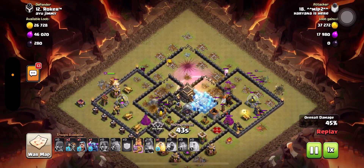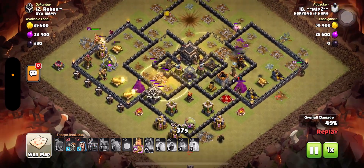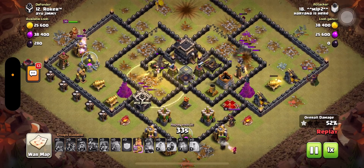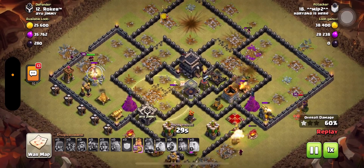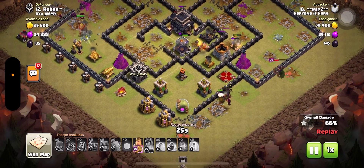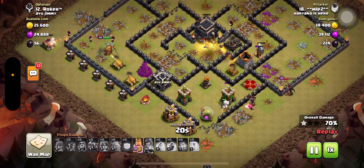The queen's ability was released — not the greatest aim, but I released it anyway. I'm throwing in my spells, the valkyries are in the middle trying to take down defenses. I have a PEKKA at the bottom and the queen on the right-hand side doing her work.